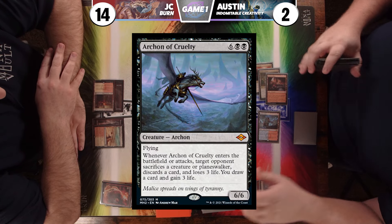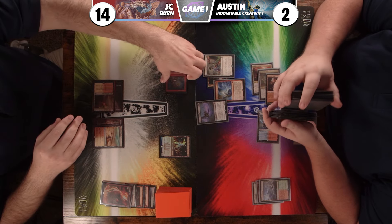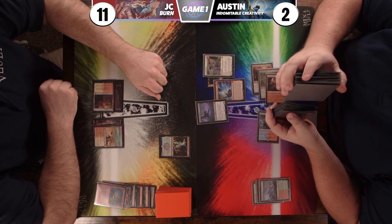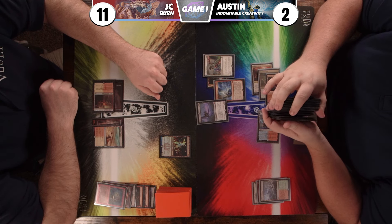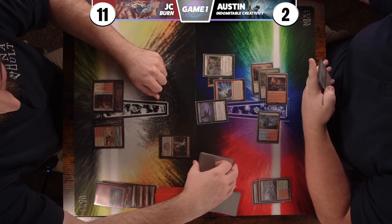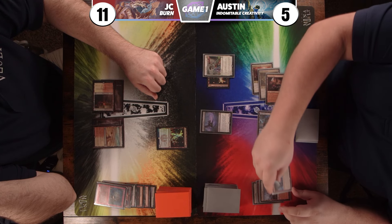When the Archon enters, JC sacrifices a creature, loses three life, discards a card, and jazz hands — more importantly, I gain three life going to five, and I draw a card. JC goes down to 11 and loses their creature. I draw my card and pass the turn.